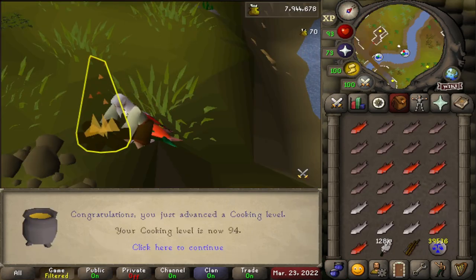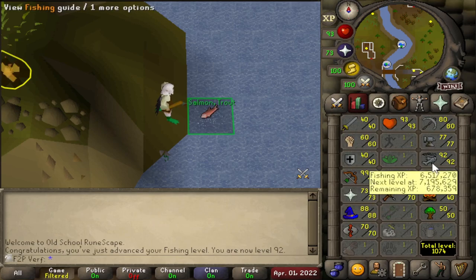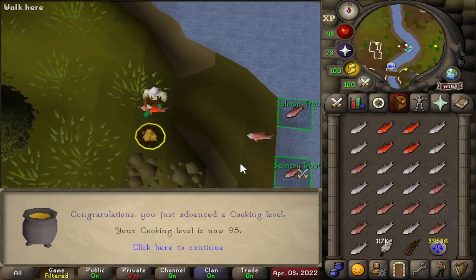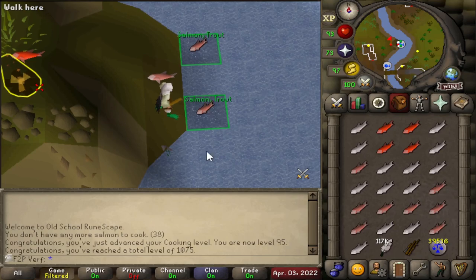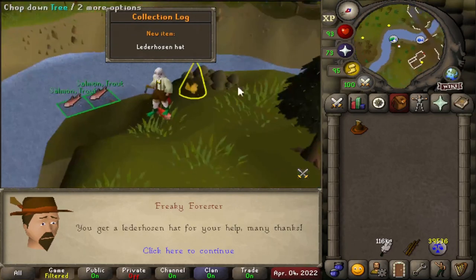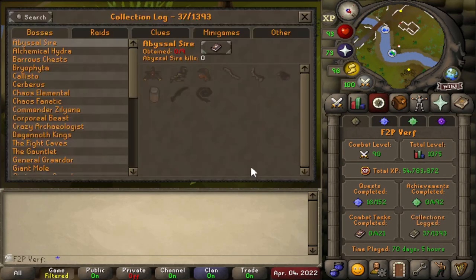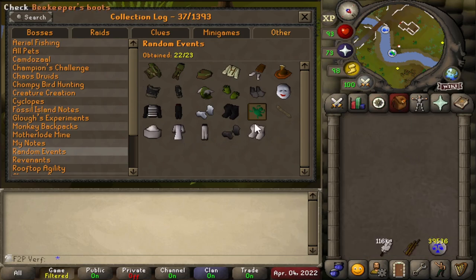94 cooking, 5 levels to go. 92 fishing — the halfway mark to 99, two levels behind on cooking right now. 95 cooking! 4 more levels to go for 99. This should be the final random event I have to do — there's the ladderhosen hat. I've now completed all of the random event outfit pieces and the emotes. The only thing remaining is the steel baguette, which is extremely time consuming and rare, so I'm going to keep trying for that. Besides that, I don't have to do randoms anymore — beautiful. Nice little side grind completed while doing the fishing stuff.